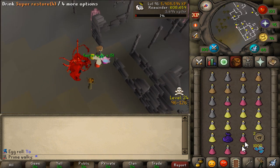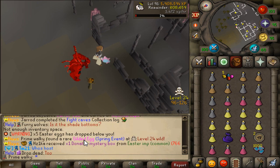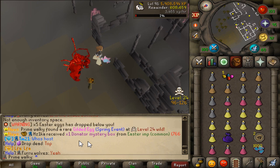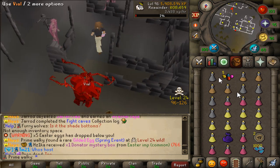5 eggs for this gilded egg we found right here — absolutely nice. So if you find these golden gilded eggs, you guys will be getting 1,000 tokens as well as a bunch of beautiful eggs, as we can see in the chat. Prime Walker just found the gilded egg right here — absolutely nice.